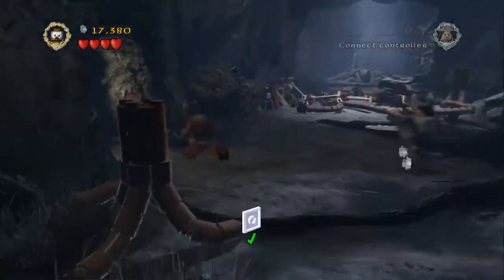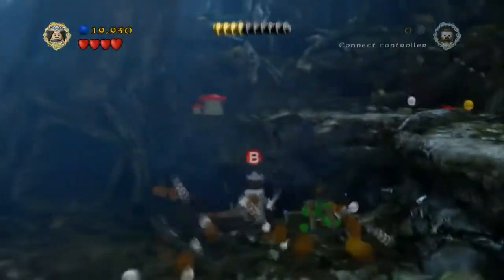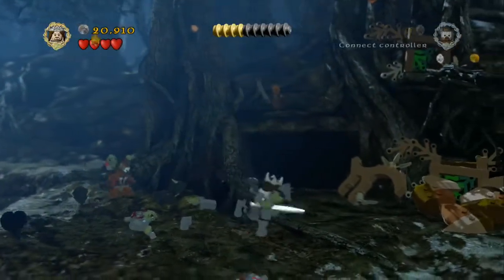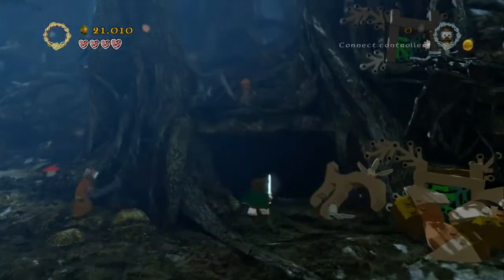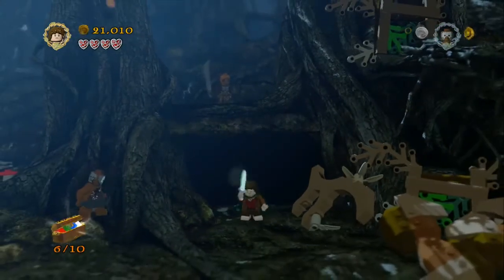Just going to head out, make our way round to the right here. Jump up and pull the tree down, climb up and round. And before you proceed through to the next section, there's actually a darkened passage here that we need to use Frodo's Light of Elendil for. Just head inside and that's minikit piece number 6.